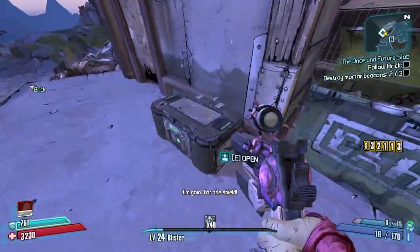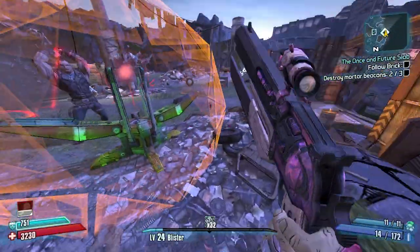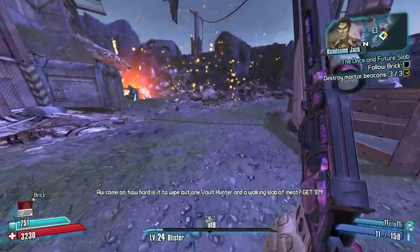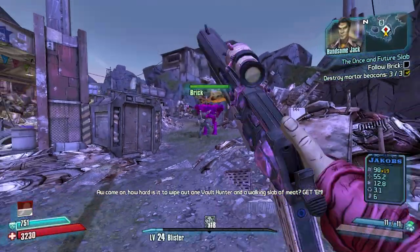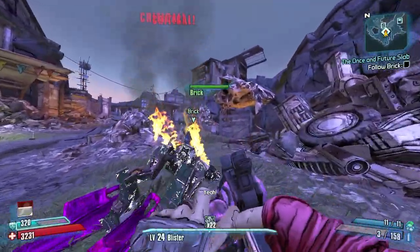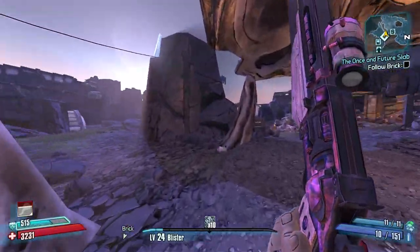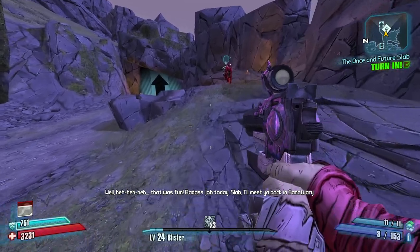For BL3 and Wonderlands it doesn't work either. Infinite vertical melee is very, very nice — especially in this game where we don't have ranged melee much. We have Kunai, but no Face Puncher or anything like that. So when it comes to meleeing Surveyors and Buzzards, infinite vertical melee is very very nice. There were a couple more containers I could have hit, but we're good — we got one Loot Midget, I'm happy. Let's get out of here.